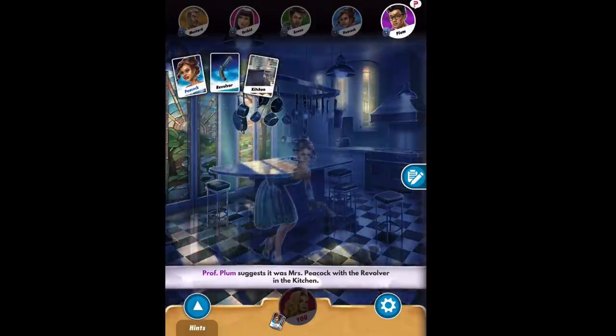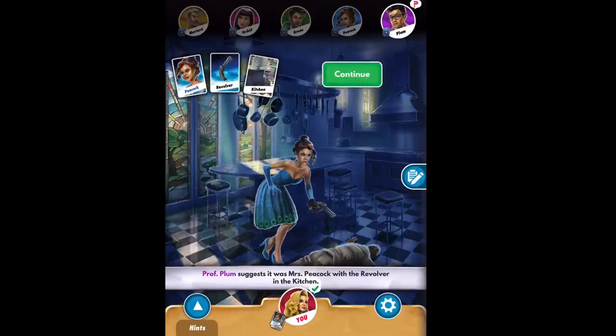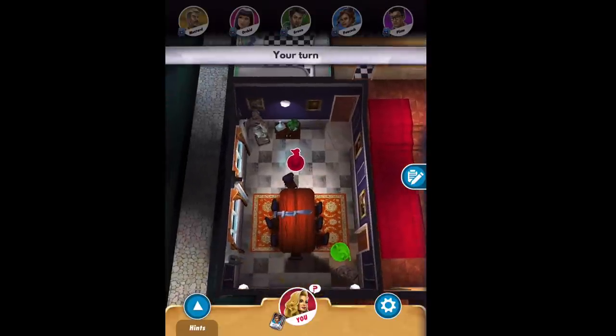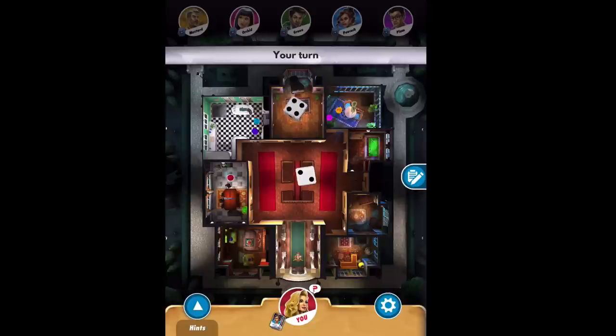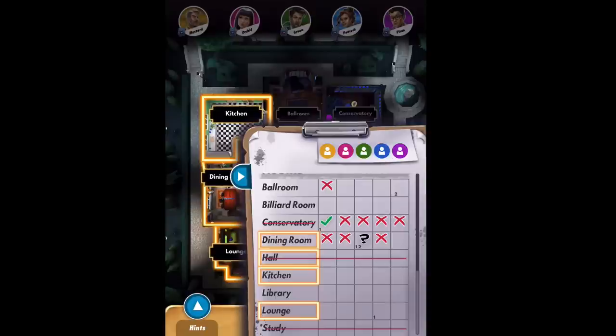Orchid goes to the kitchen — and she asks for Peacock! That's my card — I have to show it. I hate showing my cards. Anyway, it's my turn now. Based on a roll of six, the rooms I can get to are the dining room, the kitchen, or the lounge. If I went to the dining room I'd just confirm Green has it, which isn't enough. I'd rather learn more about the lounge or the kitchen, so let's go to the lounge.